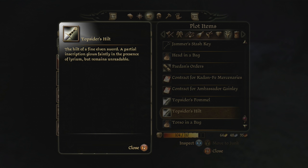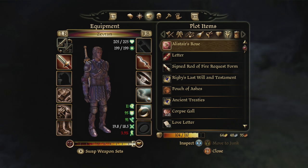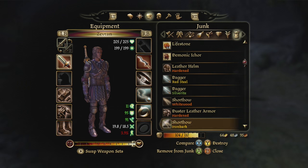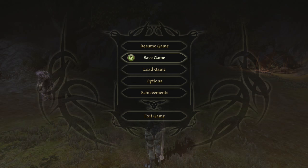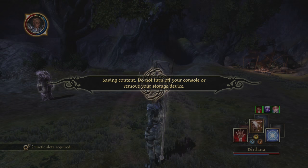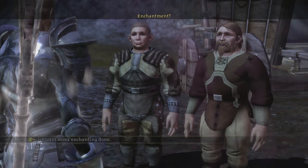The hilt of a fine Elven sword - a partial inscription glows faintly in the presence of Lyrium but remains unreadable. I do want to finish that too - there were some pretty interesting side quests in the basement, the Deep Roads, whatever. What do I have in junk? Quite a bit, but not too much really. I do want to do that, so let's save really quick.